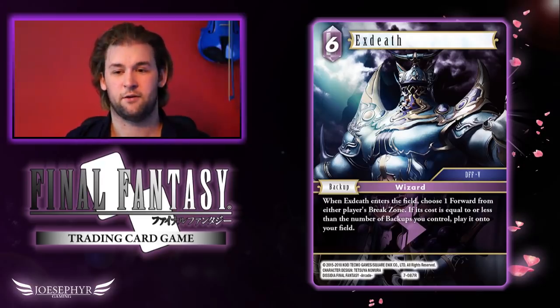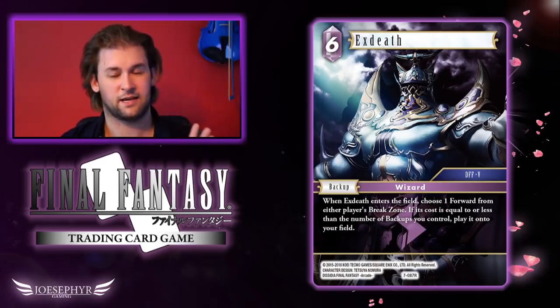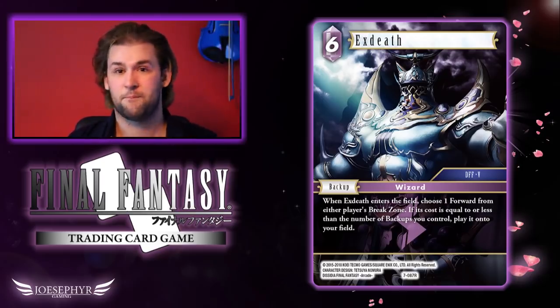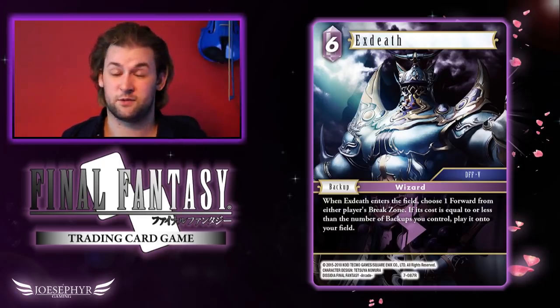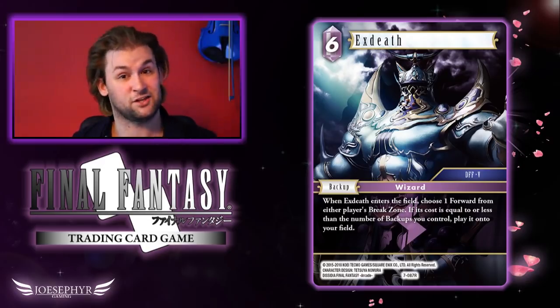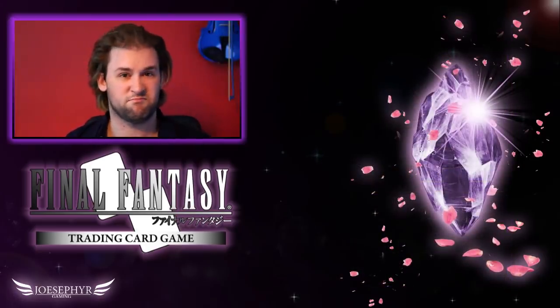EX Death is an interesting one — he's a backup that can pull things from either player's break zone, which is an unheard-of mechanic until now. I'd probably only run him as a one-off in any Lightning deck, and really only in Mono Lightning, because Lightning is very good at wanting to get to five backups regardless. With EX Death wanting to be the fifth backup that does throw a wrench in things, but Edea wants five Lightning backups out as quickly as possible, and if EX Death is your fourth or fifth backup he's still able to pull out things like Amon or Zemus. The value is definitely potentially there, but I'd say one copy at most.